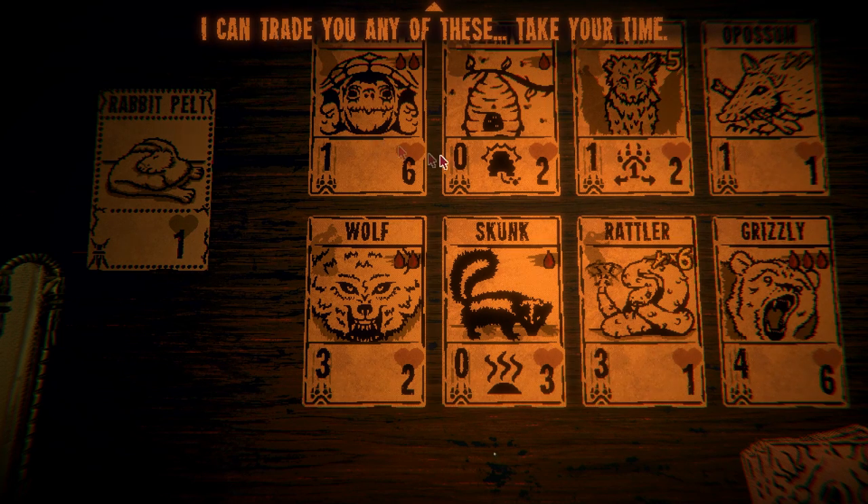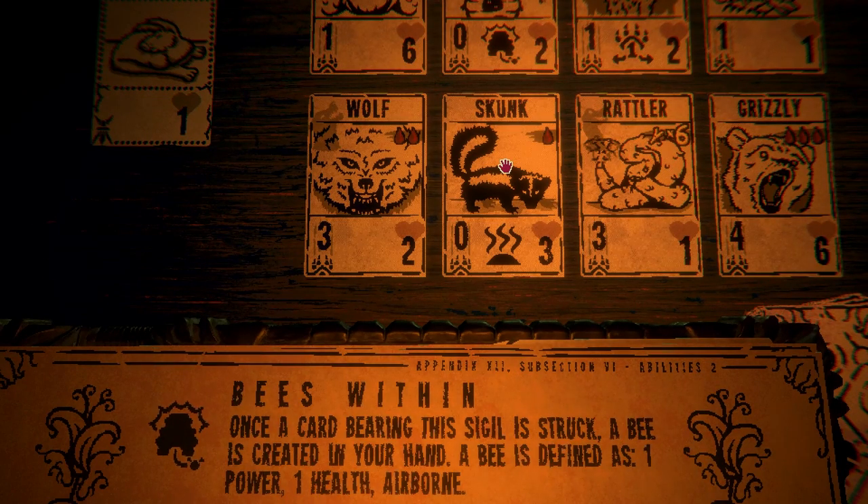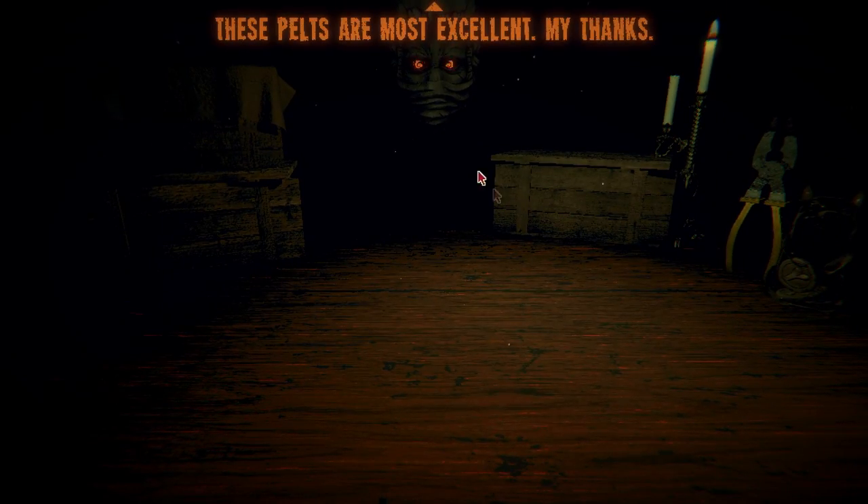What is a beehive? Once a card bearing the sigil is struck, a bee is created in your hand. A bee is defined as one power, one health, airborne. I don't have a beehive so let's go for it. These pelts are most excellent — my thanks. Let's go to the fire because we'll be able to power up something.